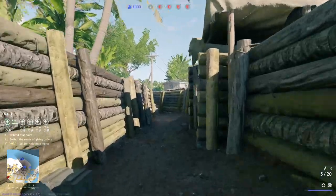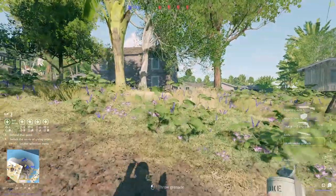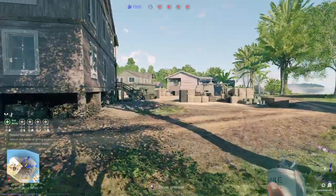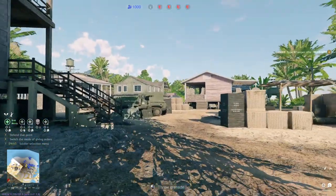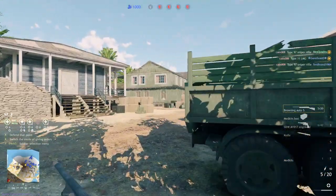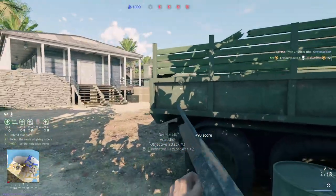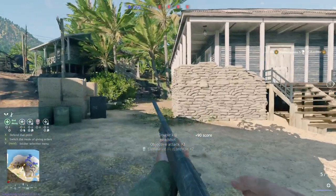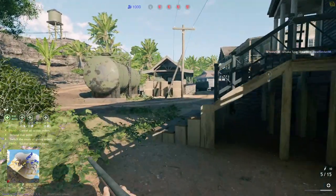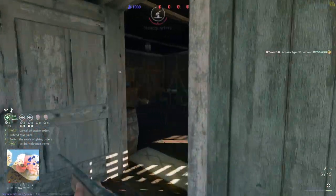We've got sprint speed, reload speed, and vitality on our starting soldier. Our other soldiers have vitality and reload speed. It's going to help us hopefully be able to just sprint full speed to this objective. This is kind of what I like to do — just toss that smoke. You can see the range is honestly not that bad. You would think because it's a shotgun the range wouldn't be very good, but it's honestly solid.